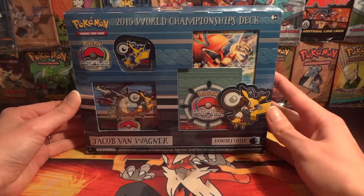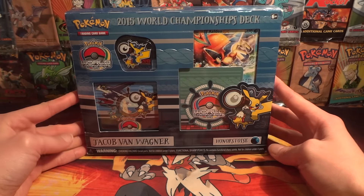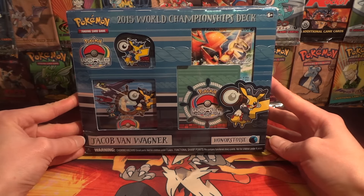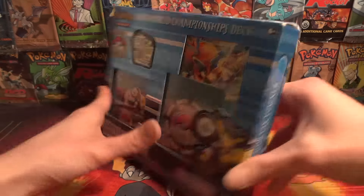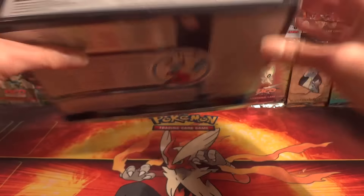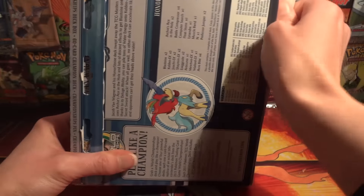Welcome everyone to the Cat's Meowth, a 2015 World Championship deck opening. This is Jacob Van Wagner's Honor Stoys, and I'm really excited to open up this deck because Blastoise has always been one of my favorite decks — Blastoise being one of my favorite Pokémon. It's one of the first decks that I ever played around with when I first got into the TCG.